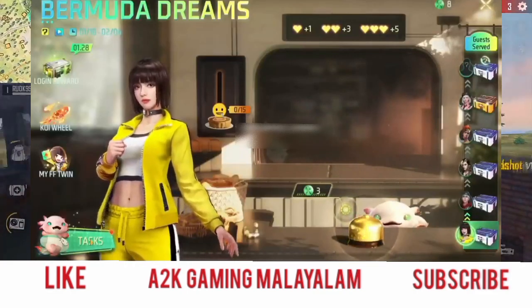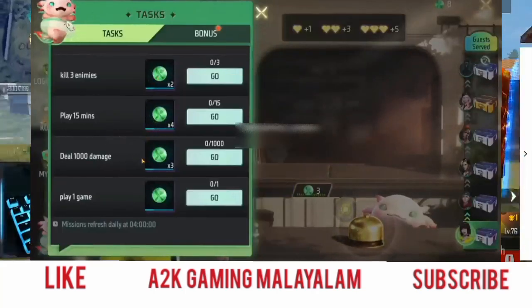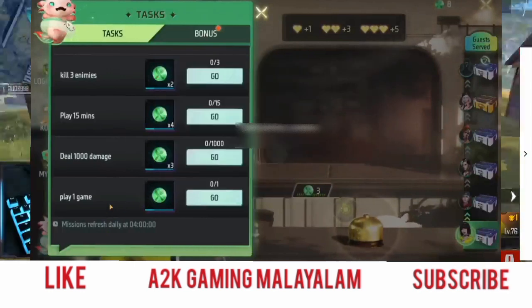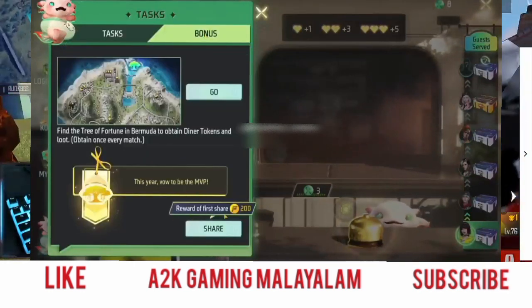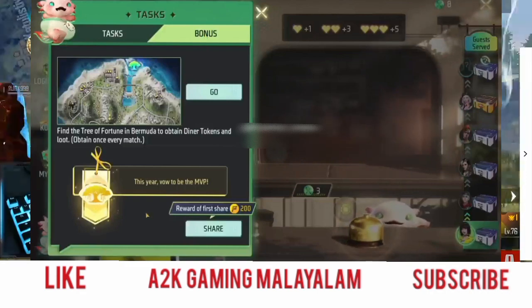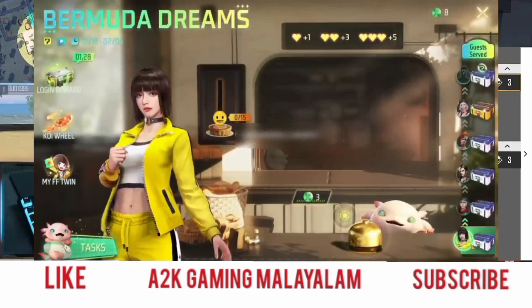We will have a task. We will have tokens for this task. That's a bonus. There is also an option here. There is a tree in the map. There is also a token in the tree.